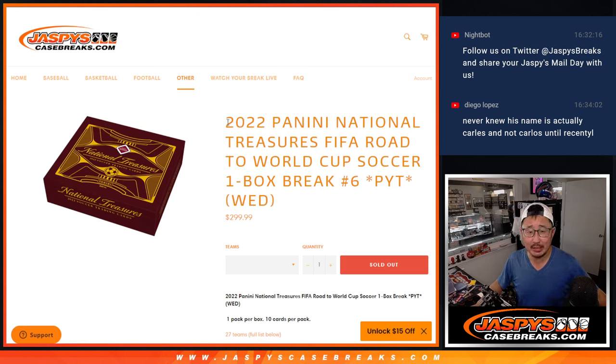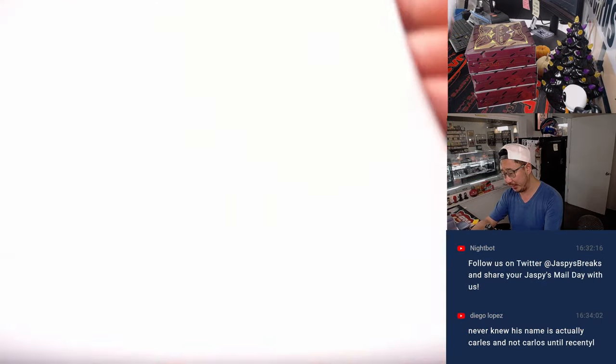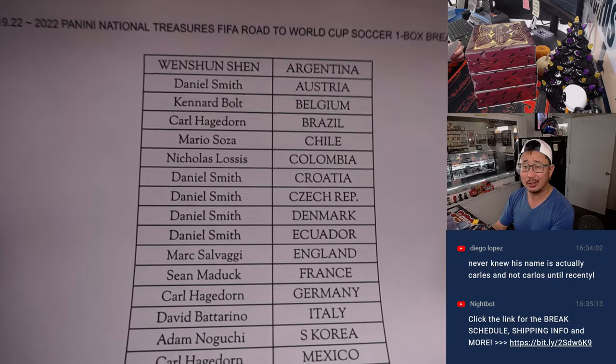Hi everyone, Joe for Jaspi's CaseBreaks.com coming at you with another one-box break of 2022 Panini National Treasures FIFA Road to World Cup Soccer. Pick your team six. A lot of great stuff here and this one we sold out straight up, ladies and gentlemen. Big thanks to everyone here for making it happen. I appreciate it — here on Wednesday the 19th, a little hump day soccer action.